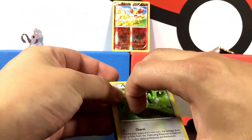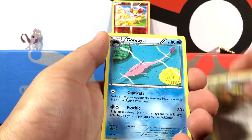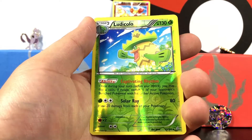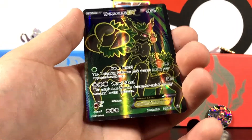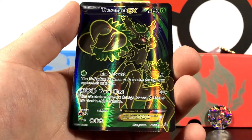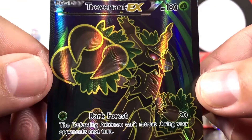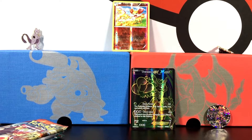Let's jump into these Primal Clashes! Can we get something crazy awesome? There's the code card - let me know what you guys get in the comments. We got a Bunnelby, Seadra looking cool, Horsea, Nosepass, a Ludicolo - I don't know how to pronounce that. And the final card is... oh my gosh, are you kidding me?! A Trevenant EX full art! Number 145 of 160 - look at how beautiful that card is! This is awesome, we are one for one!